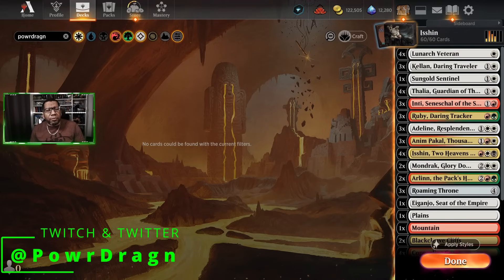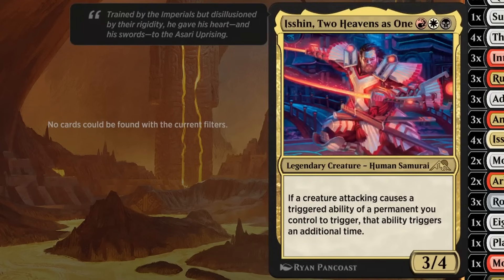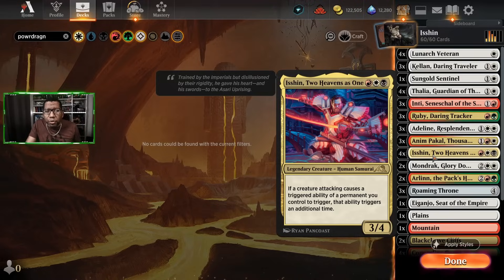Hey, what's up Dragon Brew. Today we're gonna have some fun trying to double up a bunch of triggers, and we're gonna be doing that by way of playing Ishin. We've played this card on the channel before and had some really good luck with it, so I wanted to build a new version with some new cards. Ishin Two Heavens is actually a three-mana 3/4 in three colors, and if you have a creature attack that triggers the ability of a permanent you control, it triggers an additional time.